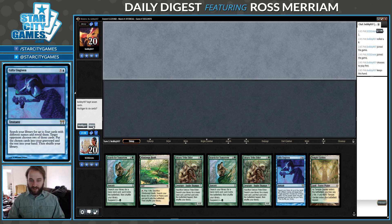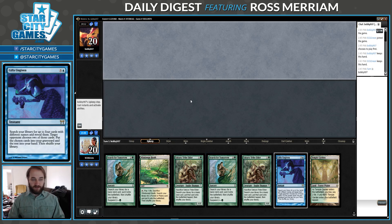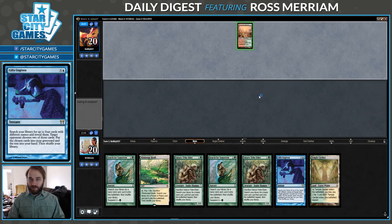This hand I'm definitely going to keep, because we have turn three Gifts, turn four hopefully put the game away. They are on the play. Ooh, Stomping Ground — could be a Valakut deck.